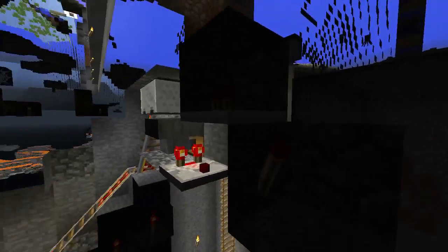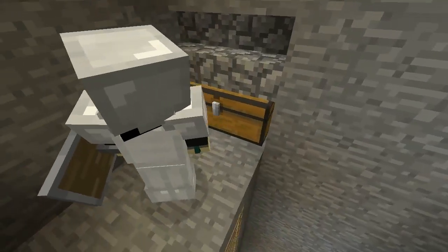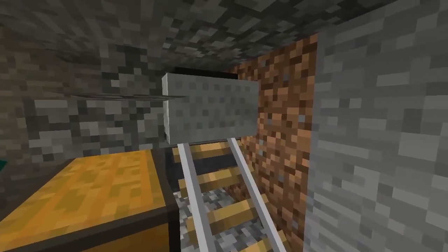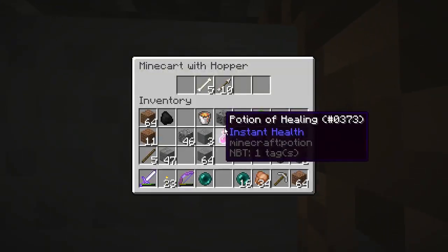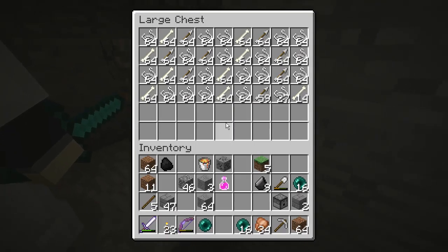I'm not sure how exactly — I just saw this off of YouTube and it works. All the drops get unloaded — you can see there's a few there — and get unloaded into this chest here.